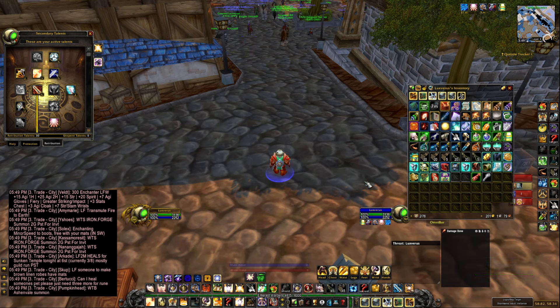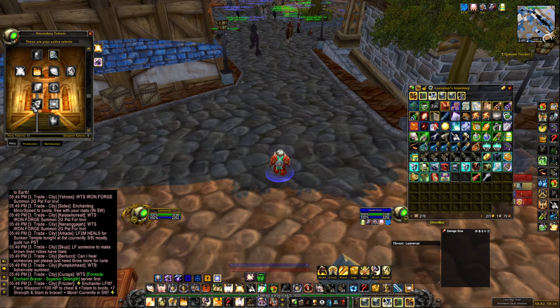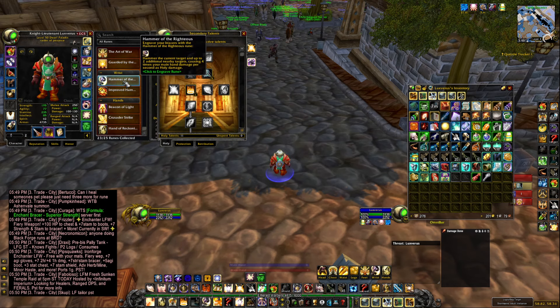Hey, what's up guys — just gonna quickly show off some of the builds I've been messing around with. First off, this is the ret tank spec that I've been using. It is really good now that you can get Vengeance and Consecrate along with the new ability Hammer of the Righteous, critting for about a thousand right now in my current gear.